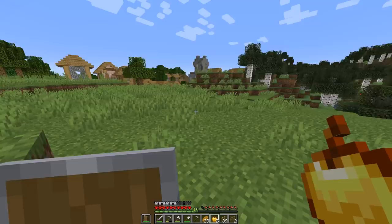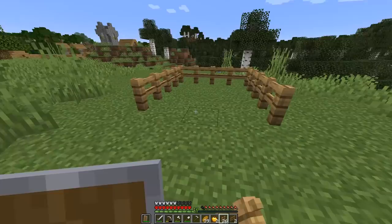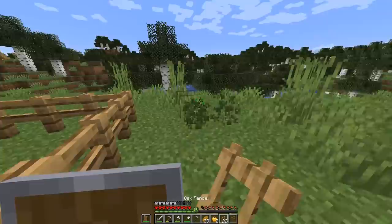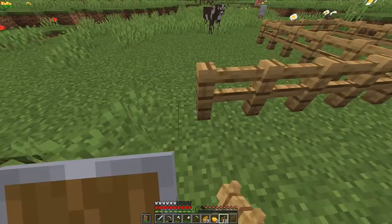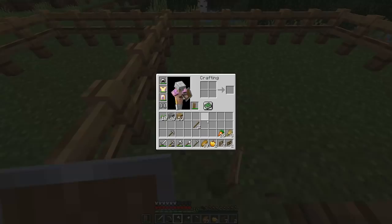I got myself some fences and some fence gates. In this little field here, away from where I'm going to be building, I'm going to make a few pretty small animal pens just to start getting some starter farms going. I'll put cows in one, sheep in another, pigs in another. Right now I'm really only going to focus on cows and sheep. Wool and leather are going to be the important resources. I should pretty much have enough food, so I'm not too concerned about anything else.